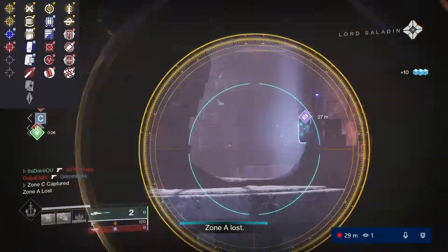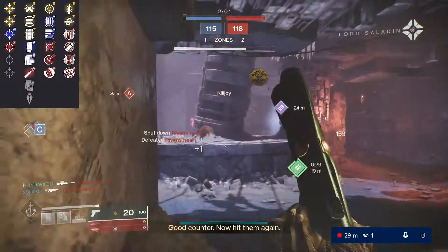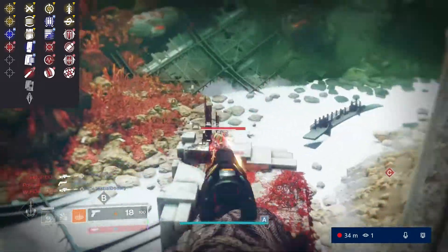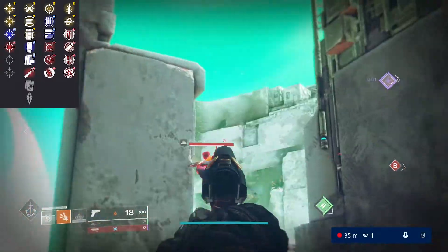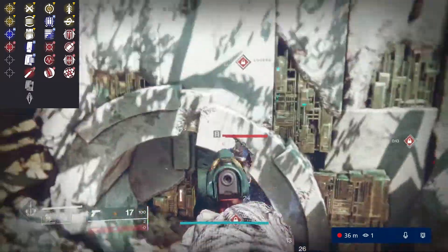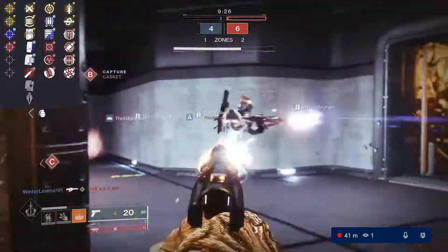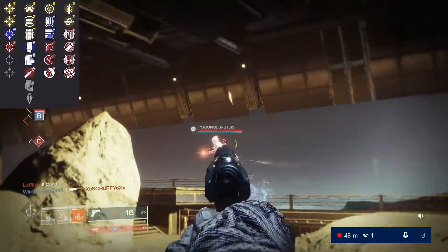Range Finder will definitely help you out in that area. Some other perks you might want: High Caliber Rounds won't be bad for a magazine either. Pulse Monitor won't be horrible either. If you look at trait column number two, Quick Draw won't be bad considering it is a sidearm — I think Quick Draw is a good perk on certain weapons overall. But since this is a rapid fire sidearm, you're not lacking in handling speed, so I don't think Quick Draw is your most viable option here.